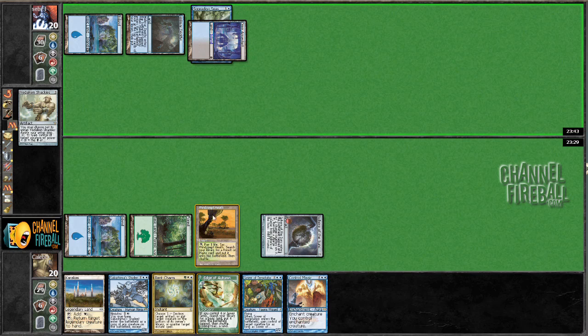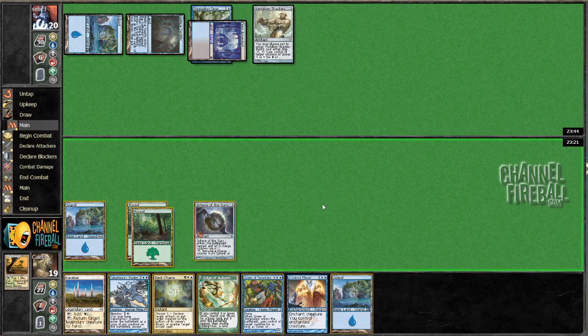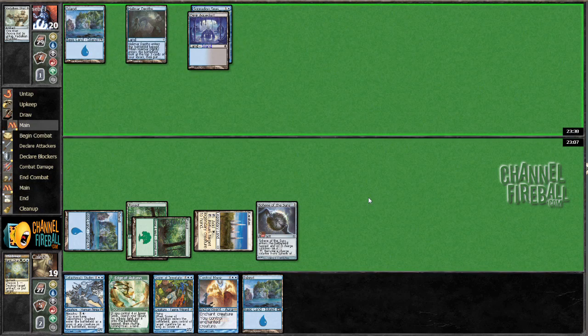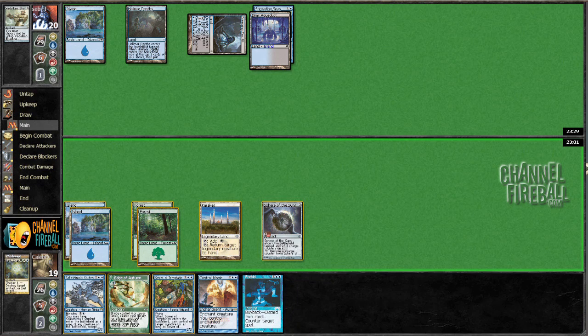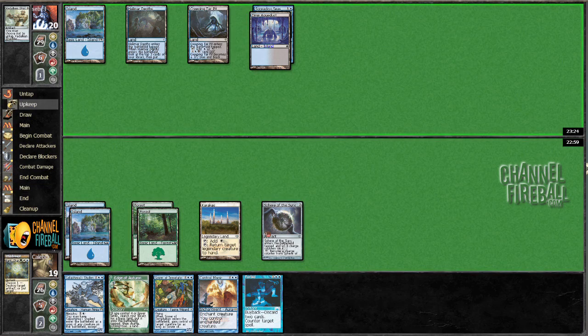I'm pretty sure I'm fetching a Forest with this. None of these cards do anything. Let's destroy this while I can. I wish I had a Planeswalker. More Spreading Seeds targets — that's a good one. I don't mind drawing that at all. We're roughly to where we can start maybe cycling Edge of Autumn.